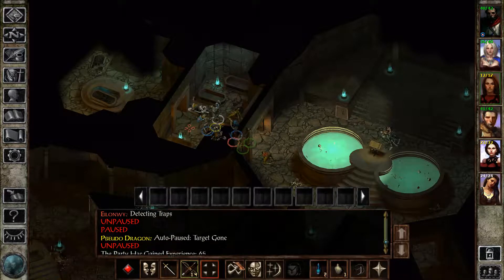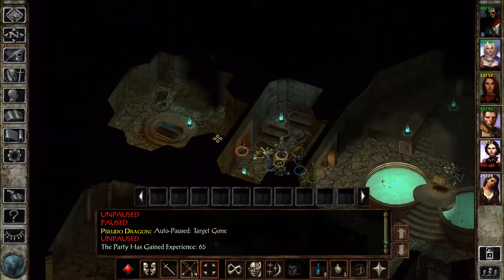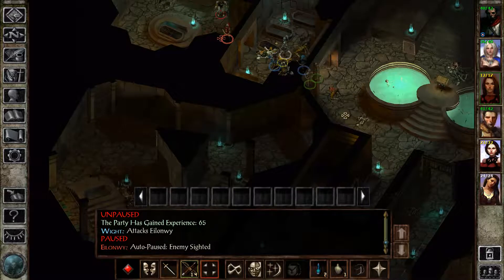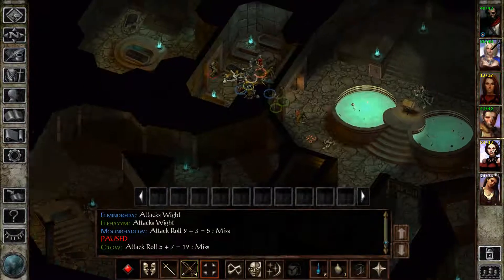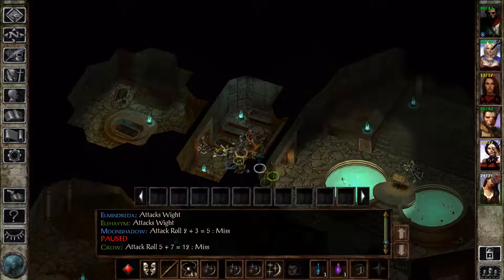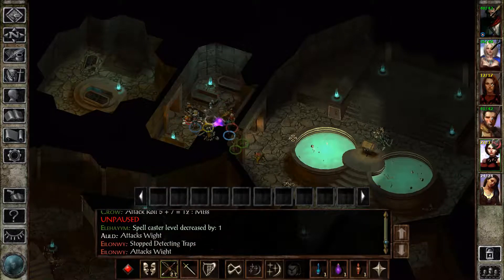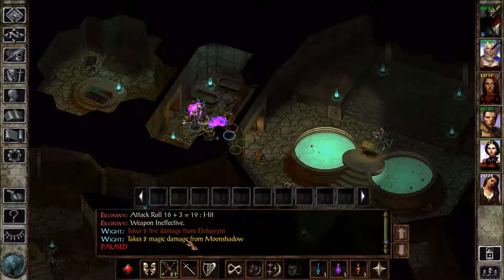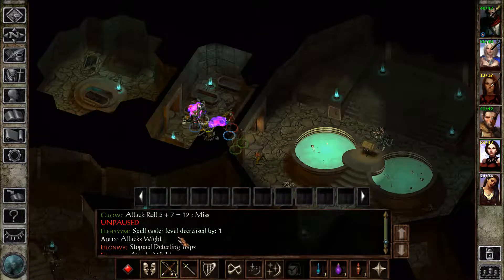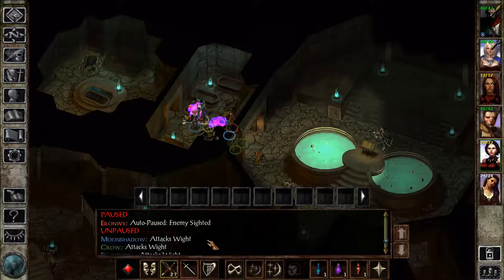Back to detecting traps. Anything? Oh, crap. A White. Get out of there. Get the hell out of there. Erratic orb. White takes two fire damage from Ellie. I want to see if the White actually hit anyone. Doesn't look like it.